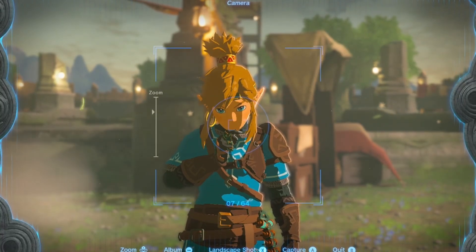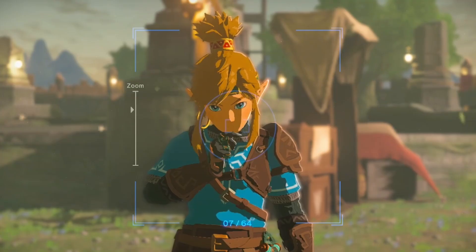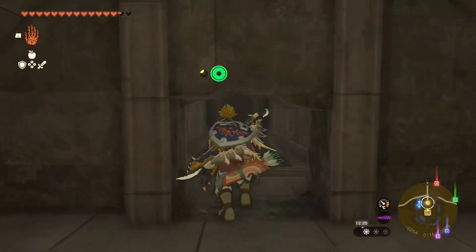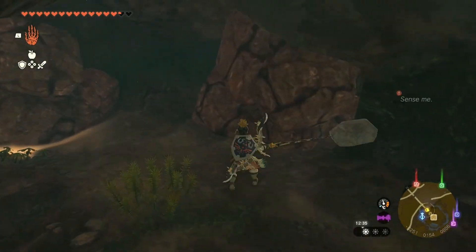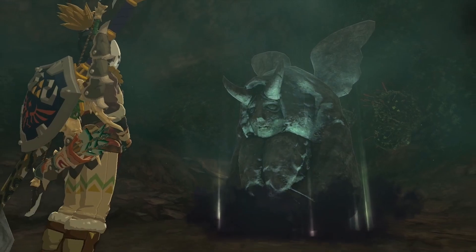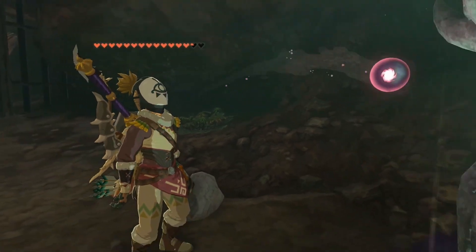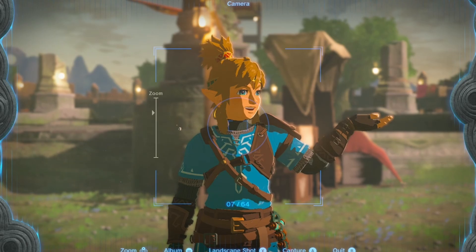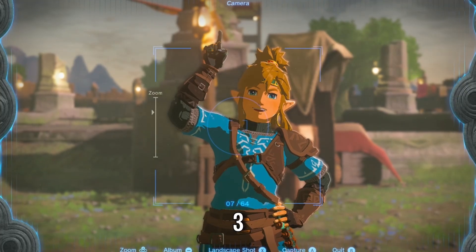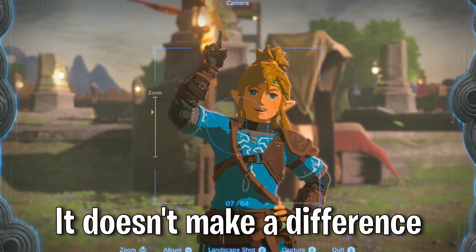If you've already exchanged all your Spirit Orbs for heart containers, don't worry. Go back to the basement in Lookout Landing and if you have progressed far enough in this game, there will be a hole in this wall. Now turn right, break the rocks and talk to the cursed statue. With her you can exchange hearts for stamina and vice versa. The number of hearts you have does absolutely not matter if you want to obtain the Master Sword — you can have 3, 5, or 30, it doesn't make a difference.